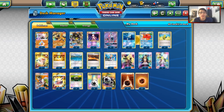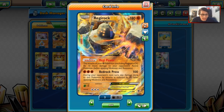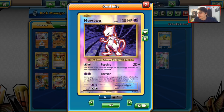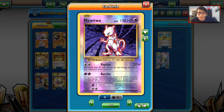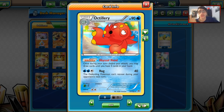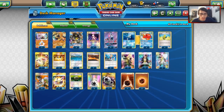We only play three Zygarde — it is our main attacker. We've got one Diancie Prism Star with Princess's Cheers ability, which is very strong and allows Zygarde to do extra damage. We got one Regirock — that extra 10 damage goes a long way, especially with a 30 multiplier from Choice Band, that's 60 extra damage. We also play one copy of Mewtwo. Buzzwole is without a doubt going to see a lot of play, and Mewtwo is great at countering it. We also run a 2-2 Octillery line for draw support to consistently use Bonnie, and two Tapu Lele for Wonder Tag.